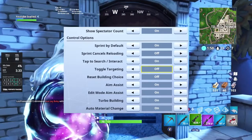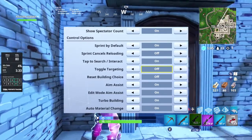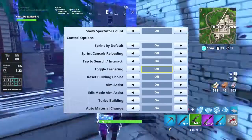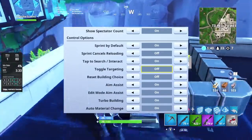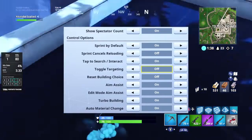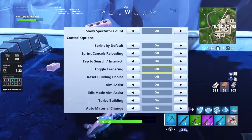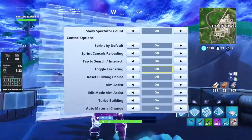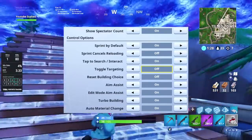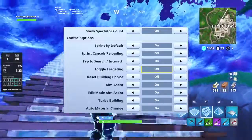Toggle targeting — turn that off. The reason is because if you have this off and you're targeting a player and shooting at him, aim assist won't switch to a player if he runs right in front of your screen, and that's what you want. You don't want aim assist constantly switching between players. Aim assist isn't that strong, but having the setting off kind of helps me hone in on one player while I'm trying to kill him.